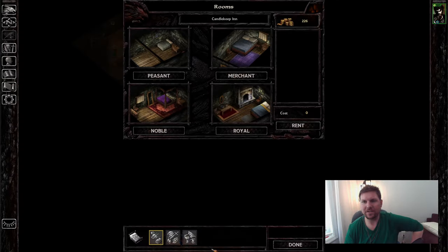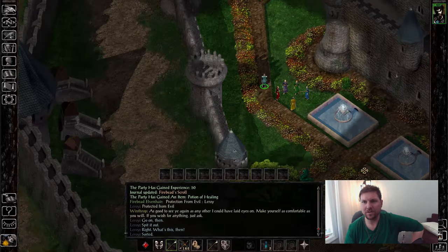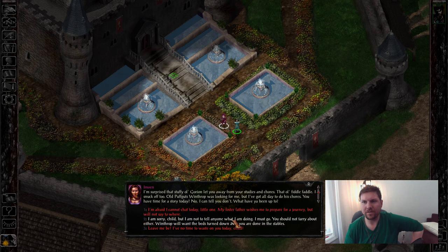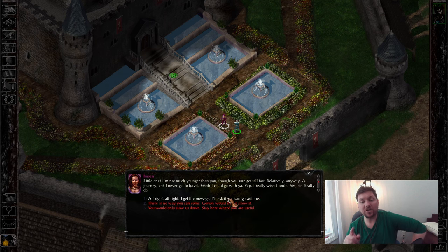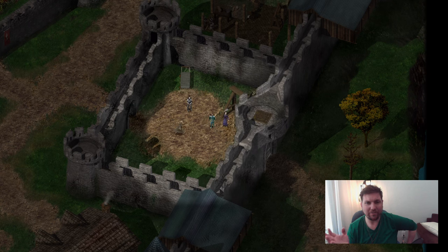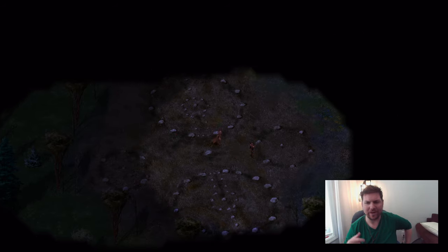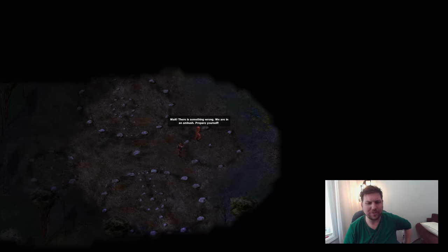Go to Firebead, sell the extra stuff, get some more arrows. Chat with Imoen. When I do playthroughs, I typically don't pick her up right at the beginning unless I just need to grab her stuff and drop her off at some other location. I have NPC interactions, which lets me move her around to a friendly arm inn or some other place. It's not a bad idea, especially if you don't plan on using her.